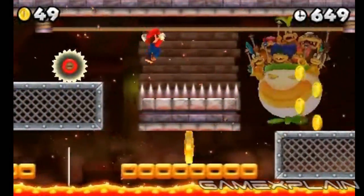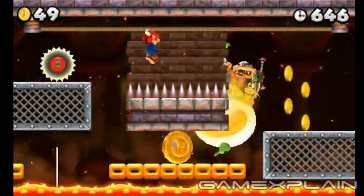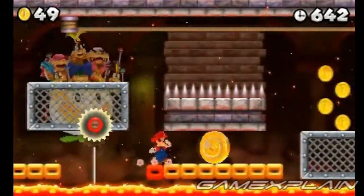Shortly after, take refuge behind the wall from this high rope before dropping to the platform below to ensure you have enough time to grab the second Star Coin.